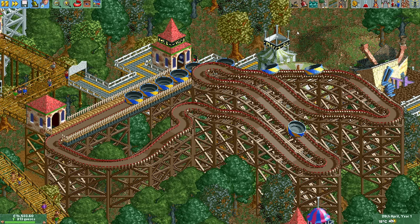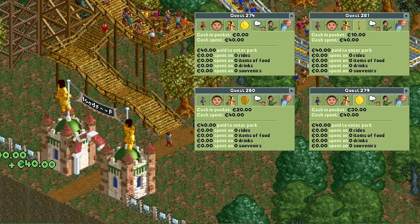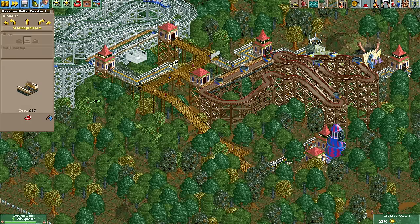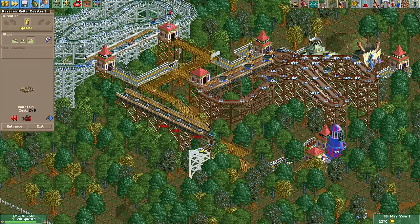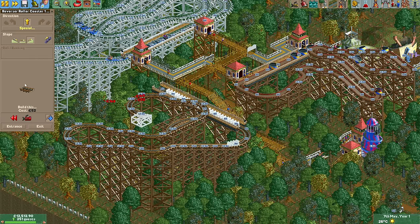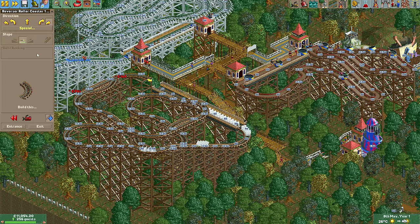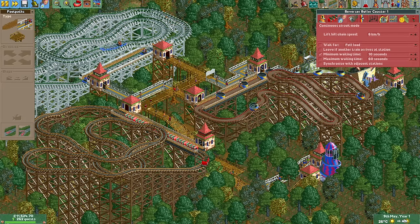With the Virginia reel completed we have enough rides with high enough stats that we can now charge 40 euros for the park entrance. Guests spawn with anywhere between 40 and 70 euros in this scenario so we don't want to charge any more than this. Currently we have four different coaster types available and the reverser coaster is the only one we haven't built yet. I thought a nice additional challenge would be to build at least one of every ride type and to make it more interesting they also have to fulfill all their stat requirements.